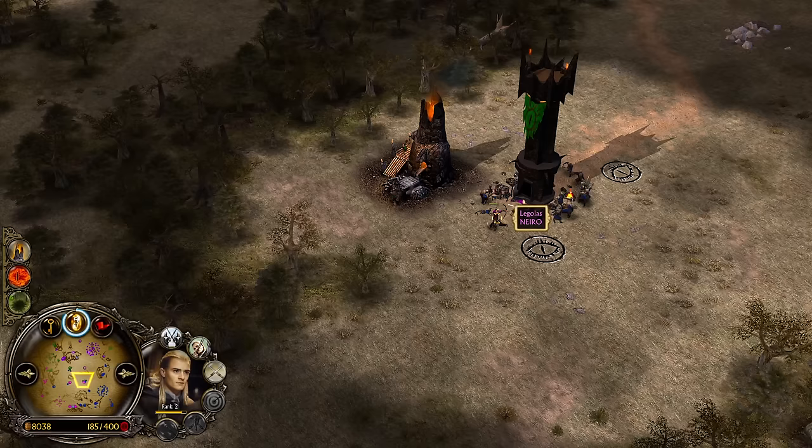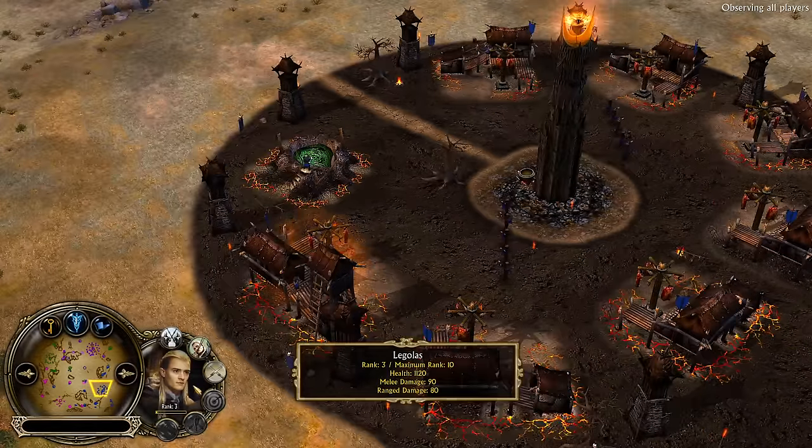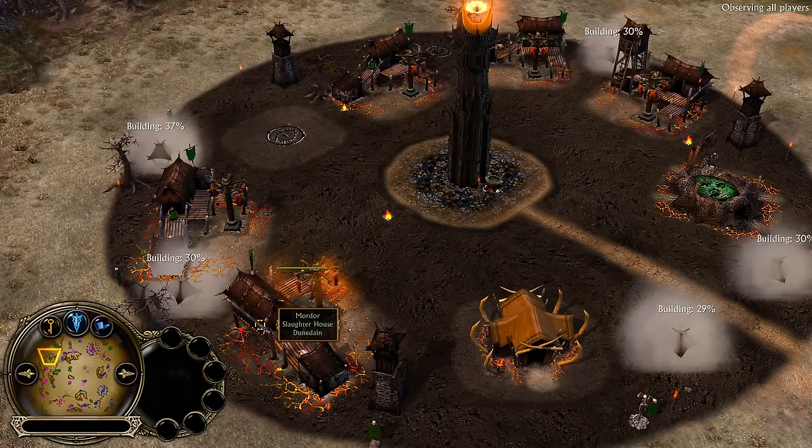Legolas of course has to be careful — there is now a Gandalf you need to deal with. Industry has been used by both the Mordor players. Again, maybe they don't know that you can also use it on your ally.